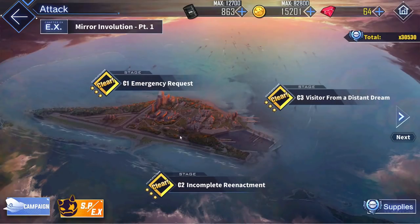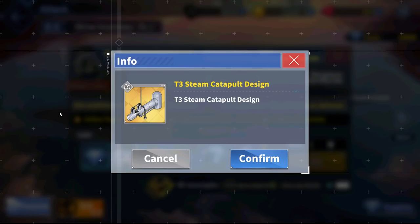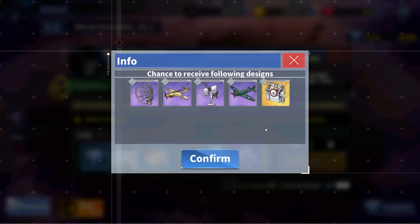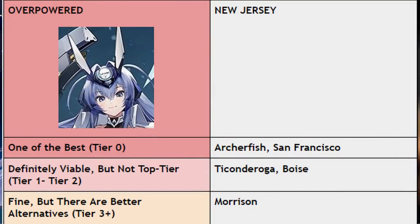Speaking of aux gears, another one that is really good is going to be the gold steam catapult over on C2, which is the best carrier auxiliary item in the game. However, I would strongly suggest farming D3 a lot more, just because those washing machines are really that good. Before the detailed ship review section, here is a brief Mirror Involution tier list so that people get a general overview of what ships to look out for in this event.